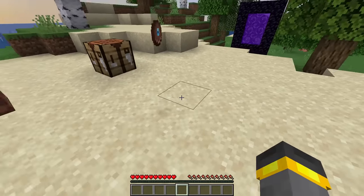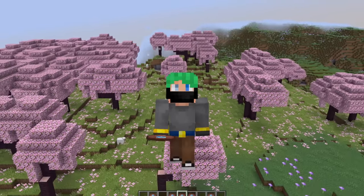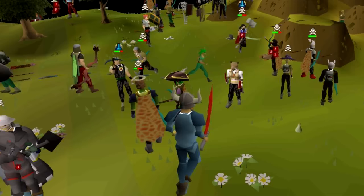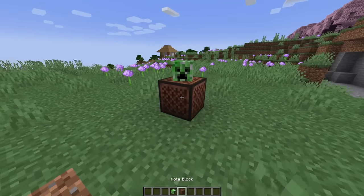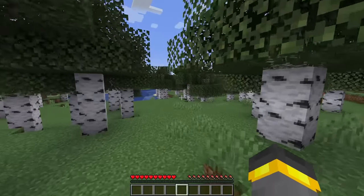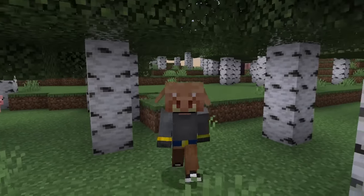First up there's the beautiful brand new trail ruins music disc — just like the sherds, you'll find it at the trail ruins dig sites. The general vibe of it is very Runescape. It has a redstone signal strength of 14. Also, if you put a mob head on a note block and play it, it makes that mob's sound. And one of the hardest things to find in the entire update is this beautiful helmet — I don't even want to tell you the effort required to get it.